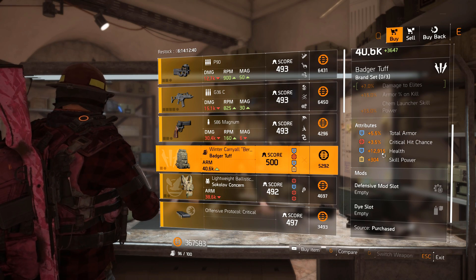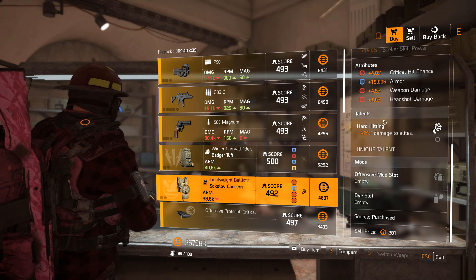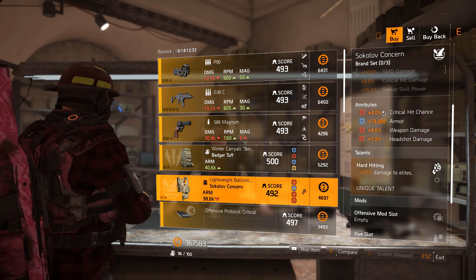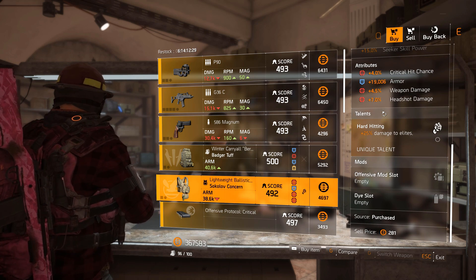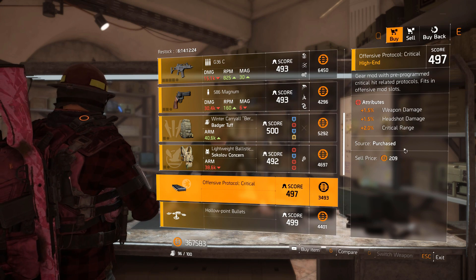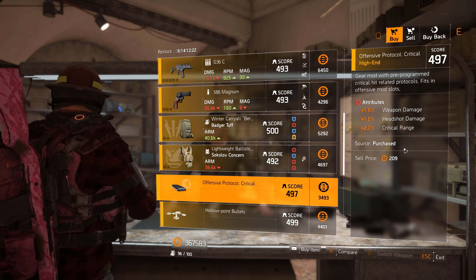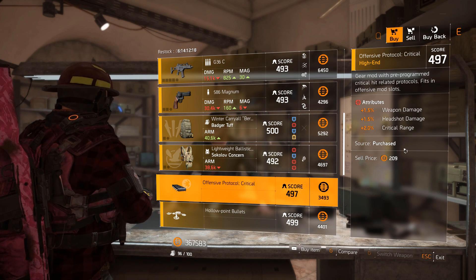Sokolov Concern chest piece — 19,000 armor, 4% crit chance, 4% weapon damage, 7% headshot damage with Hard Hitting, which is getting removed in TU7, and an offensive mod slot. Then we've got an offensive mod: 1.5% weapon damage, 1.5% headshot damage. Critical Range is no longer a thing in this game.